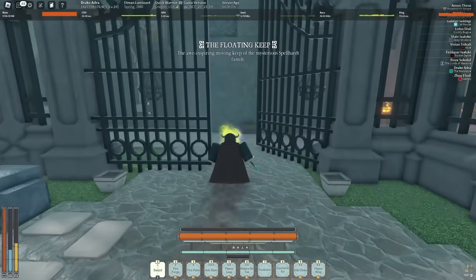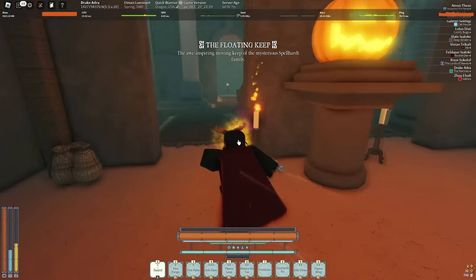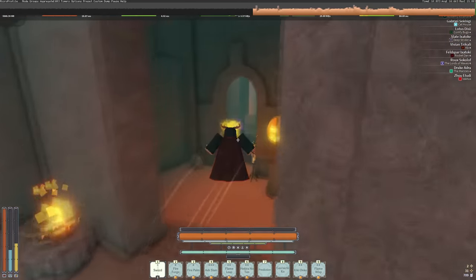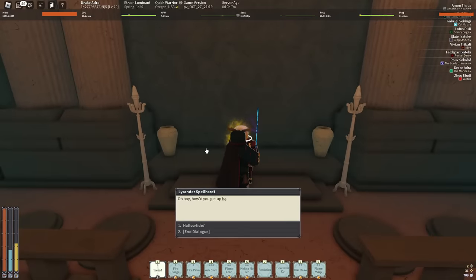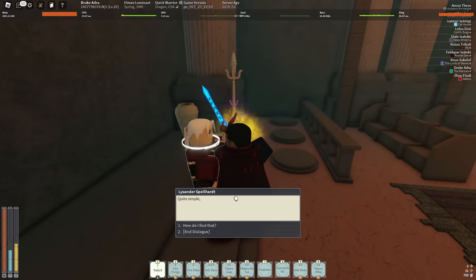You're going to find yourself at the Floating Keep. You want to go into this room on the right — to the right of where you first spawn at the gate. Come past this little jack-o-lantern and head over here and talk to this guy right here, Lysander. He'll teach you about Holotide.